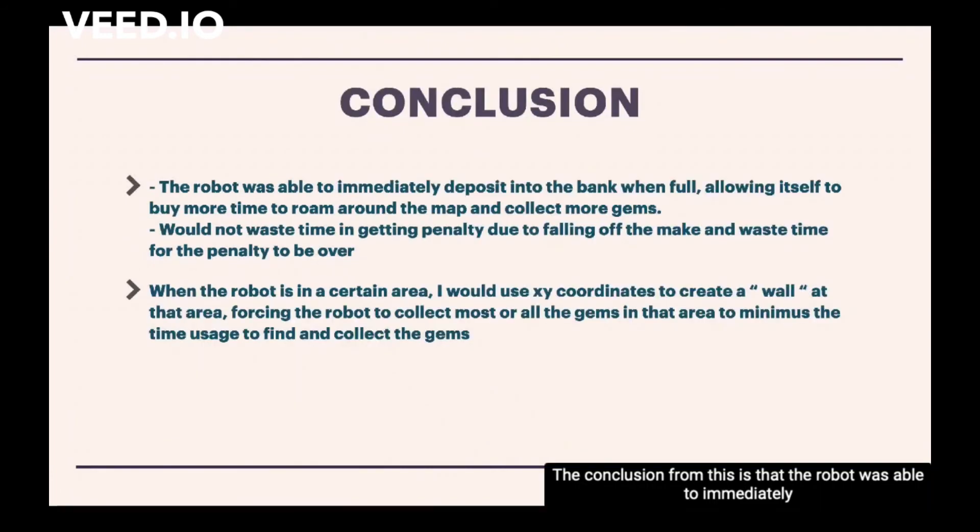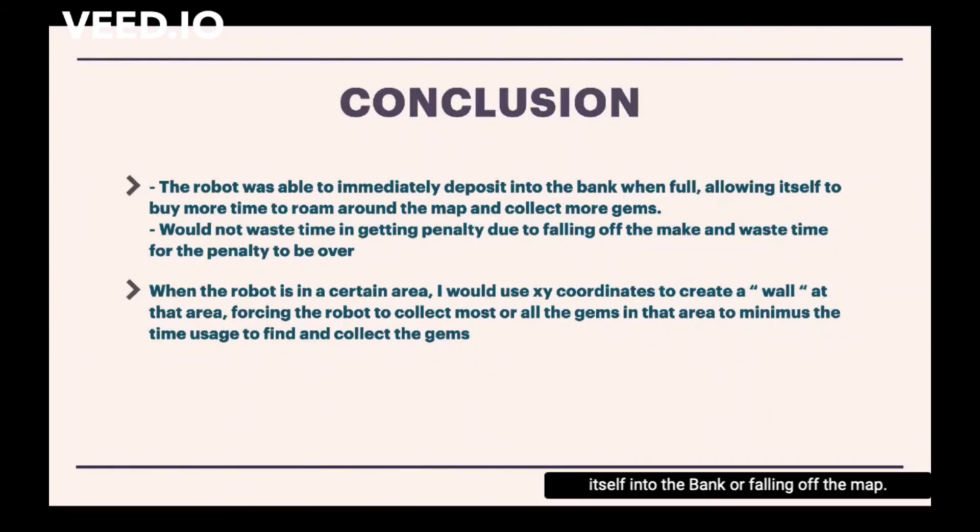The conclusion from this is that the robot was able to immediately deposit itself into the bank when it's full, allowing itself to buy more time to roam around the map and collect more gems. This will not waste time in terms of finding gems, depositing into the bank, or falling off the map.